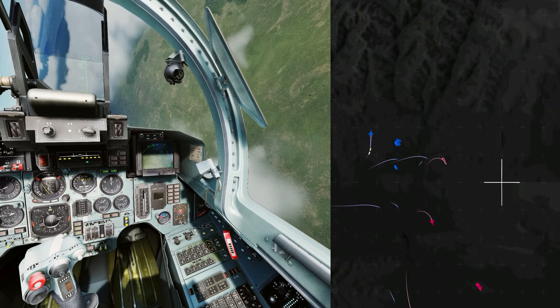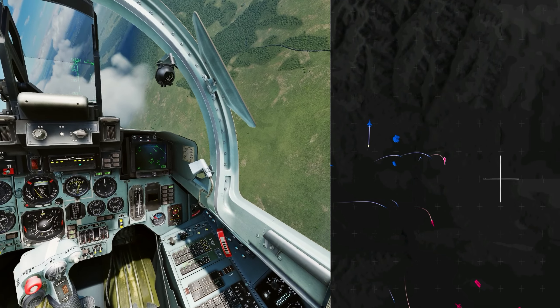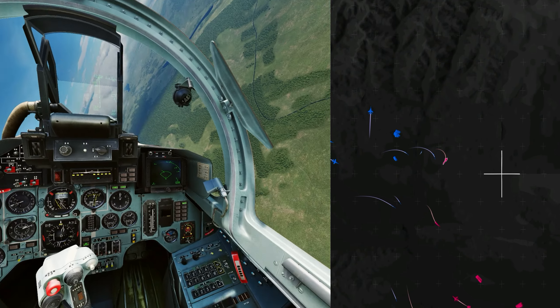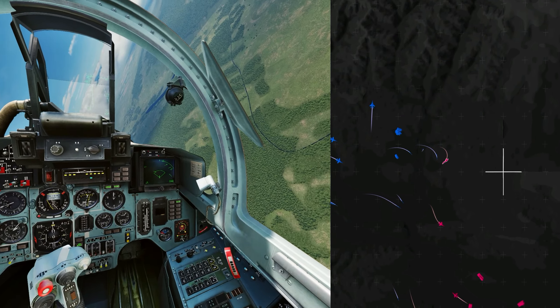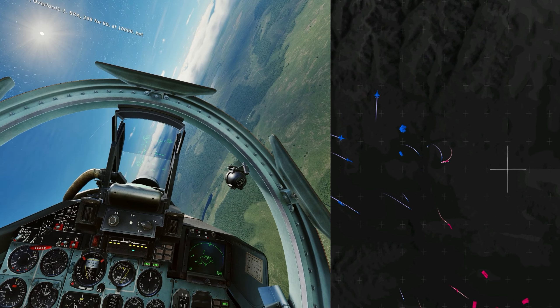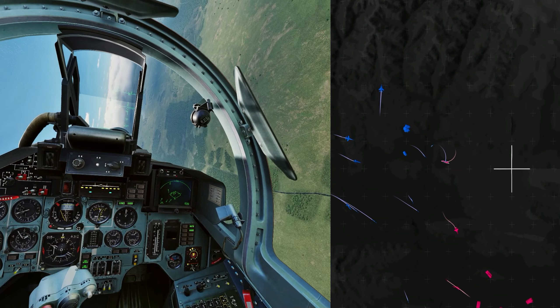That is me on the screen defending to the right with two missiles on my tail, and just south of me is Moskies in an F-16. I'm, of course, back in a flanker for this flight. I scrambled quick, fired one ER to push one of the enemies away, and now maneuvering as more enemies are coming in.